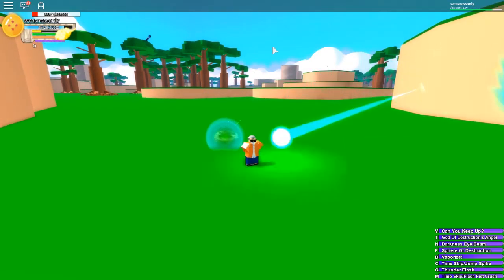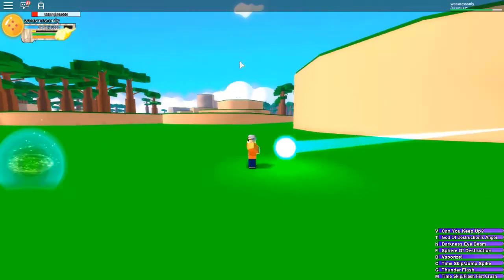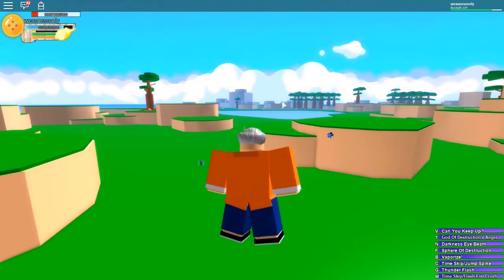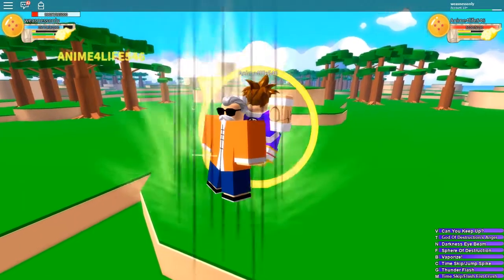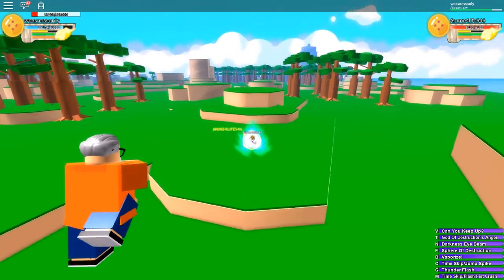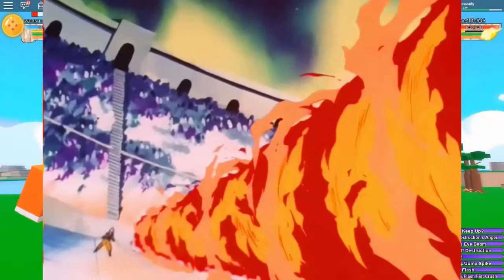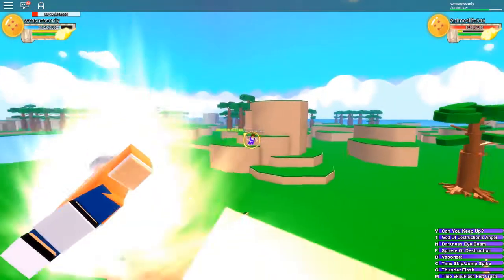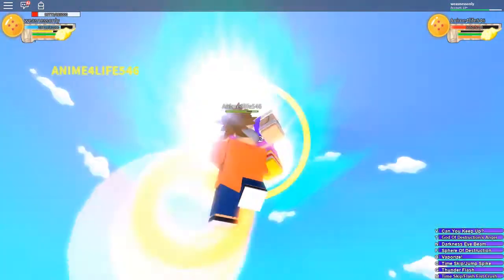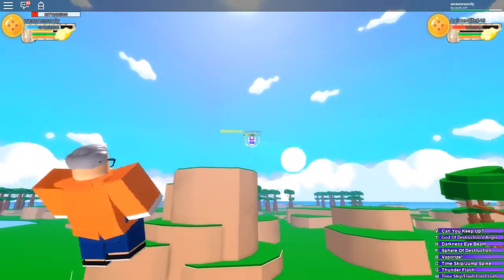For number nine we have Time Skip Junk Spike — you want to use it and fly to your opponent, they don't expect it because it looks like you're just normally flying to them. And for number ten we have Thunder Flash, which is a tornado move. It has a huge hitbox and it's pretty OP. Look at it — it's like you're doing a jutsu, like a fireball jutsu. It does a lot of damage — that's insane.